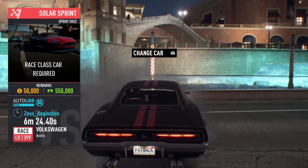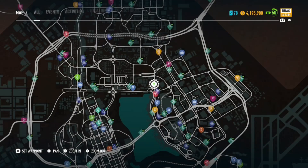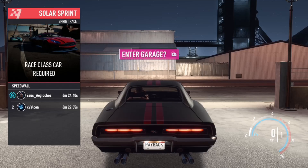Congratulations. You have triggered the glitch. So we got the glitch and we're going to get our race car now. Go ahead and go to your garage. Just quickly press enter garage. Just quickly press R1. Don't hold it or anything or you're going to mess it up.